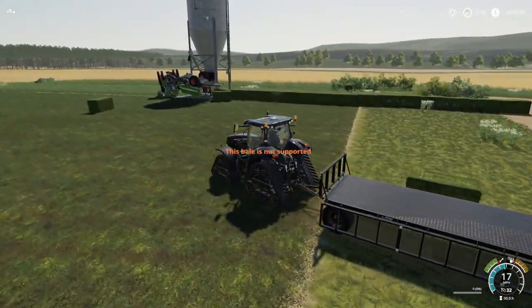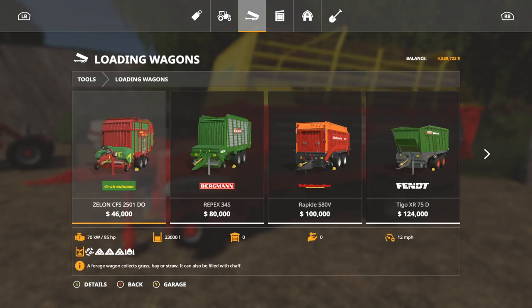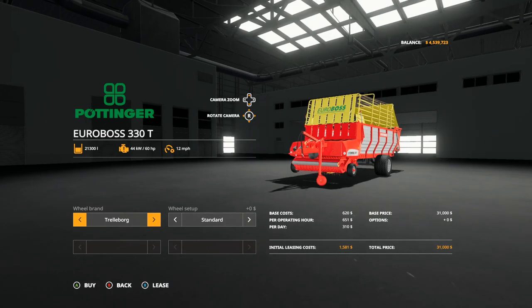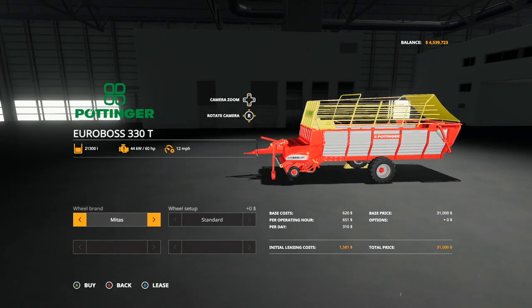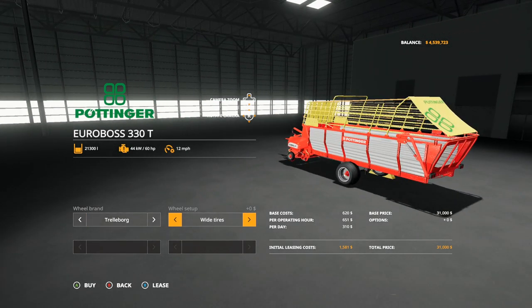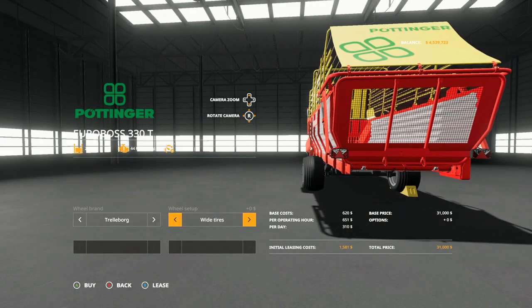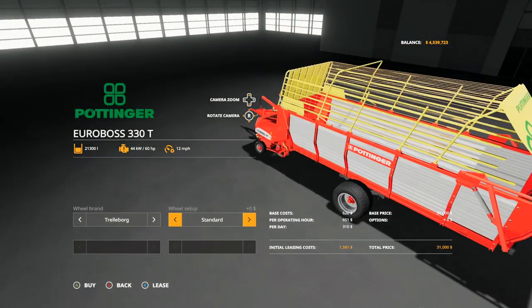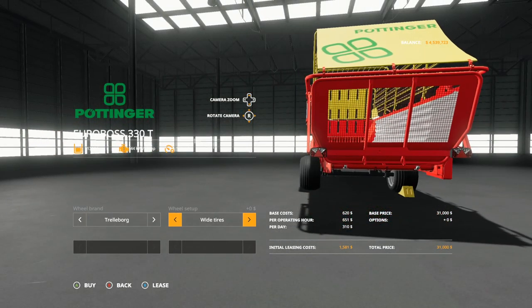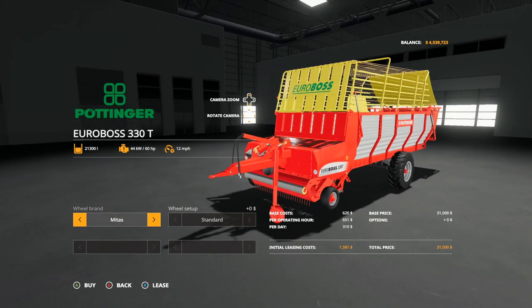Next up is the Pottinger Euro Boss 330T loading wagon, found in loading wagons at 31,000 dollars. It holds 21,300 liters of grass, hay, straw, silage, and chaff. Wheel brands include Trailer Borgs and Midas tires. In Trailer Borgs we have standard, wide tires, and narrow. The wide tires are more oval than rounded. Working speed is 12 miles per hour, requires 60 horsepower.